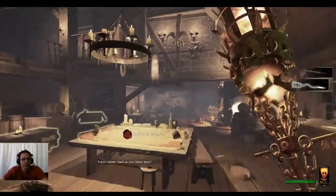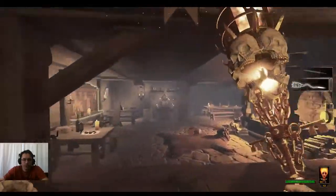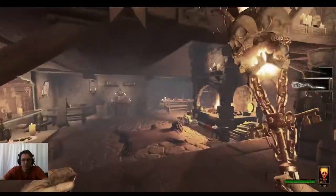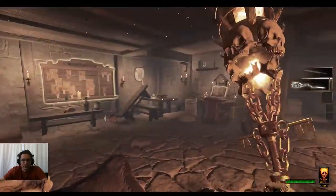Welcome everyone. This is Bapa Sean and we're going to talk about the Contracts Board. This is the Red Moon Inn, where you basically start out anytime you get going here in Vermintide.